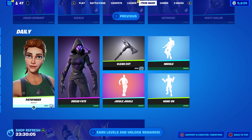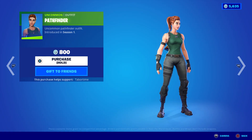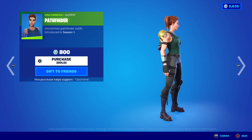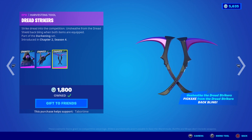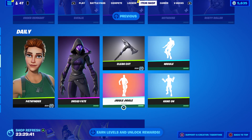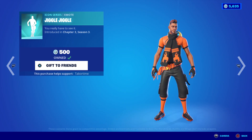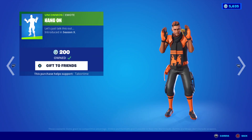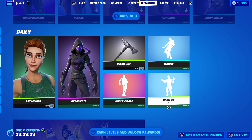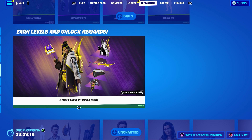Which one do you like better — Gut Bomb or Hot House? You like the hamburger one better, Jackie? I like the glow but otherwise I'd pass on those skins. Pathfinder — why is she all close up there? Llama, send me an invite. I don't own this skin — is this a rare one? I feel like this is just a default skin. Dread Fate is back — Chapter 2 Season 4. The pickaxes are interactable with the back bling, it's cool. Clean Cut — I don't own this either. Is this rare? Modern Mercenary — yeah, Season 7. Jiggle jiggle — Chapter 3 Season 4.